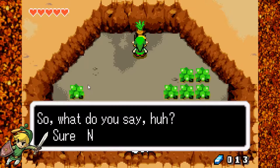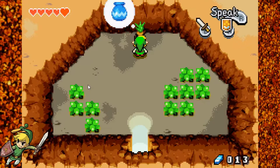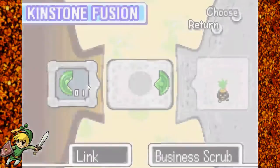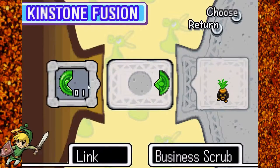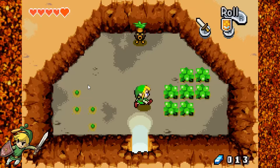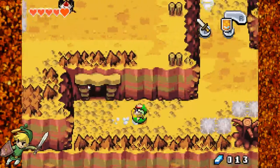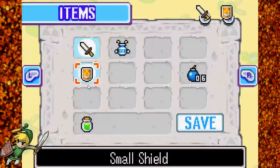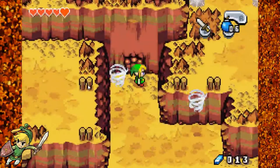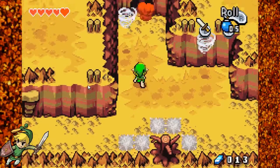I need bombs — 10 of them for 30 rupees? I don't need bombs, get lost. He can fuse Kinstones. I picked up one Kinstone — I actually can fuse it, but I'm not gonna do this right now because I don't currently have a piece of paper nearby to track Kinstone fusions on. We will be doing that next episode, or when we get back from the dungeon at the top of this mountain.